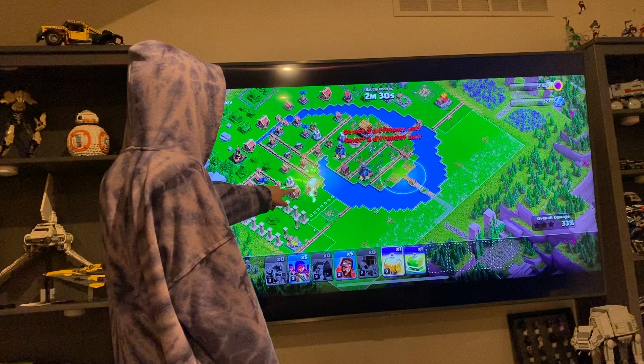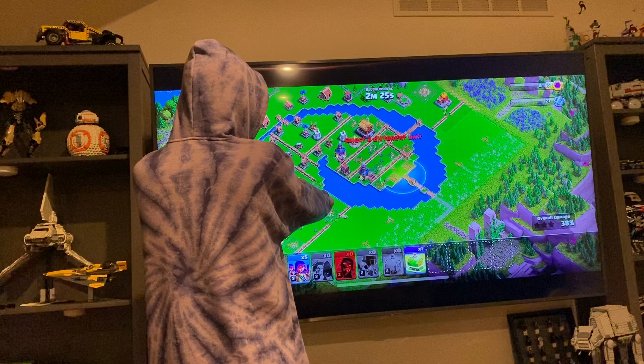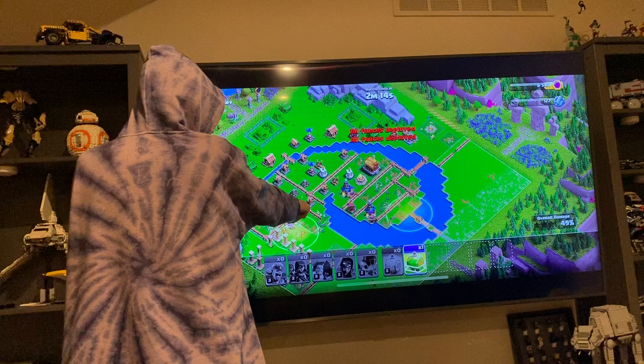Put your balloons scattered right here and put a heal spell right there. Put your wizard right there in the back lines. Then put all your archers right here and put the leaping spell right here.